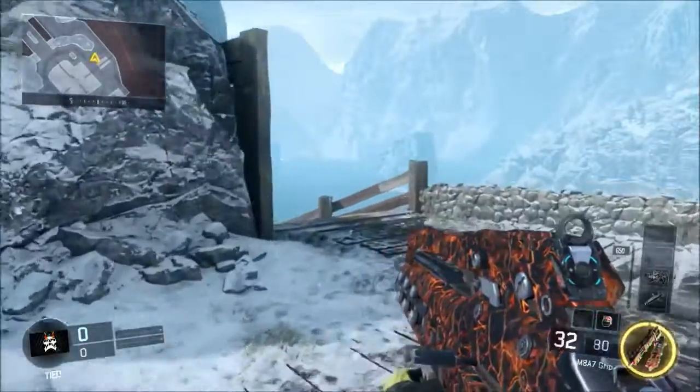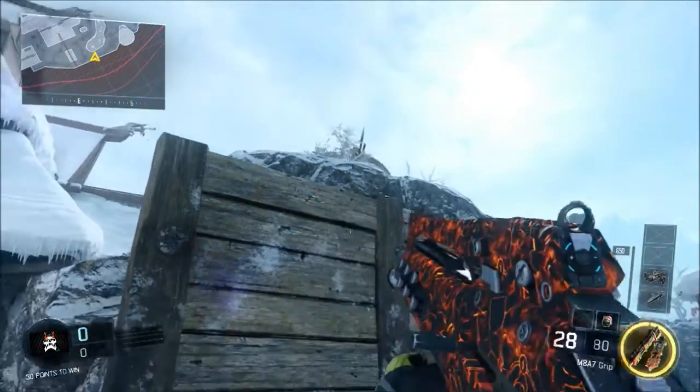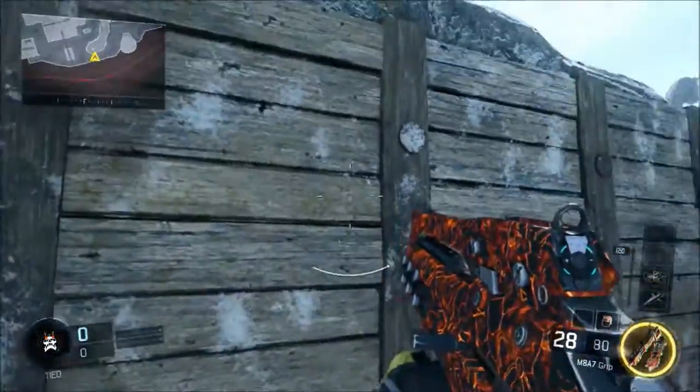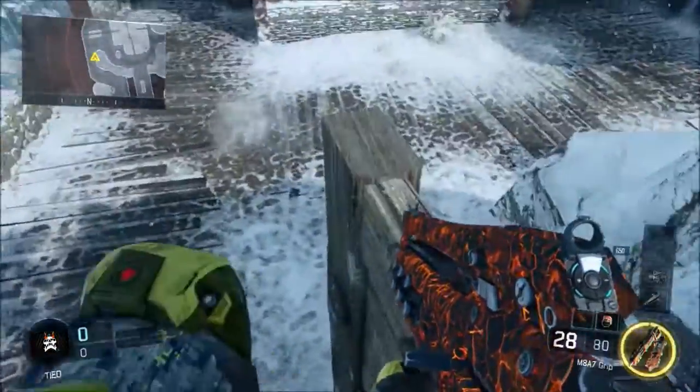For the next glitch, you want to go to the side of the map where this fence is. Basically, all you want to do is jump on it — you're gonna fall off of it because it's kind of hard to land on it perfectly. But once you're on it, you are gonna be able to move to the sides of it. As you see here, I'm on it right now.